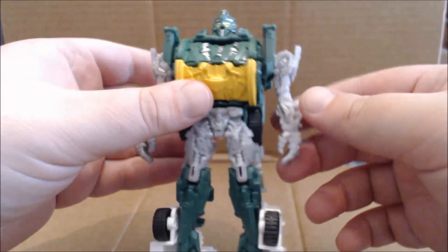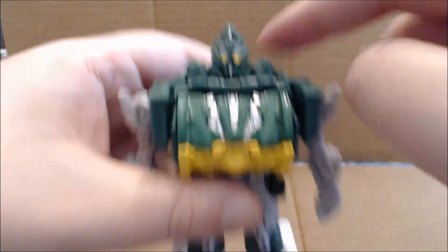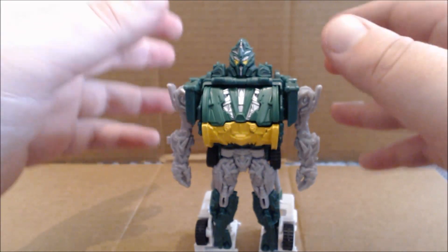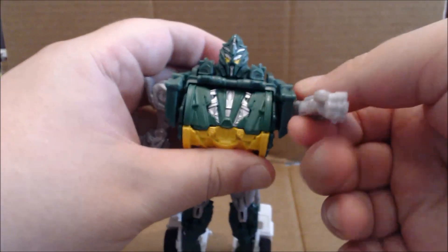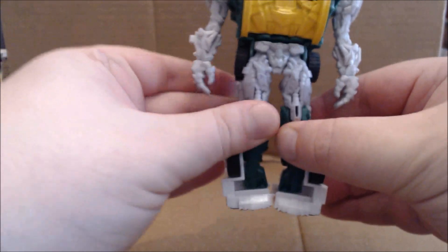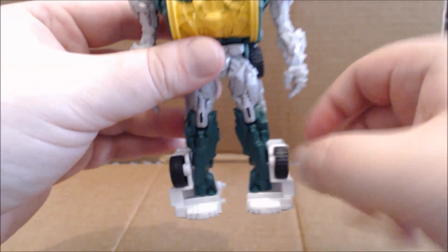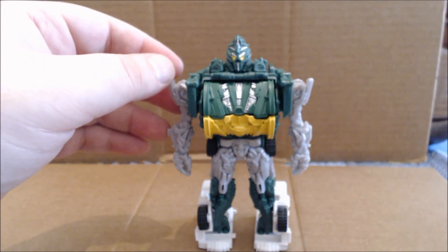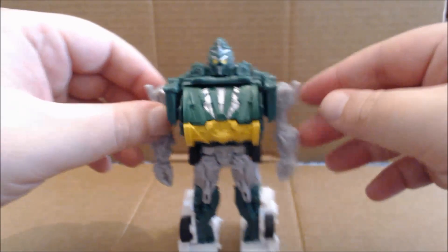Junk Heap doesn't have a lot of new decoration or colors. There is a little bit of yellow up here in the face. As for articulation, I would actually put this a close second to Galvatron if you're looking for an articulated Power Battler. It does have universal shoulders but no elbow articulation. Outside of lateral leg movement, which is really just for transformation, there is a knee bend, but since there's no forward or back leg movement it's rather pointless. The feet just angle down to give a wider stance.